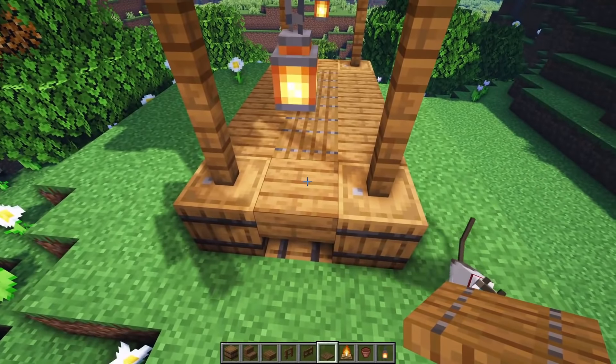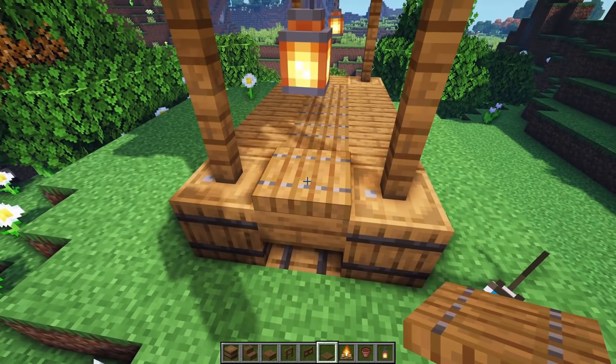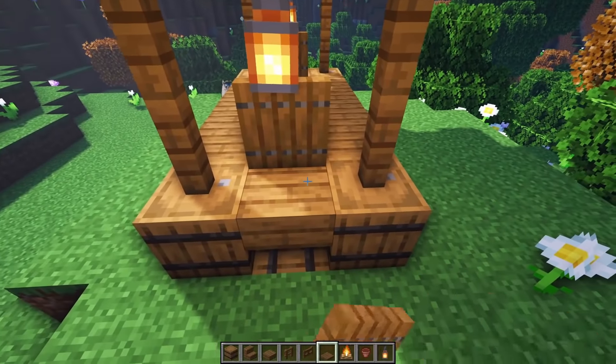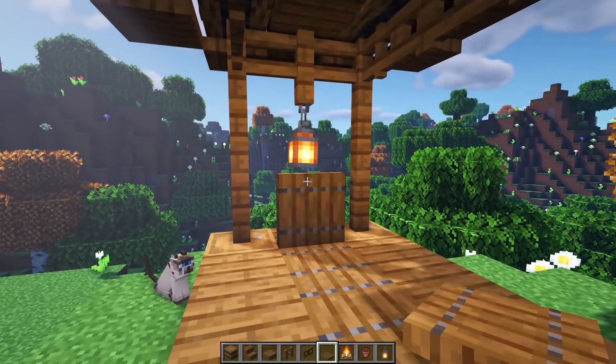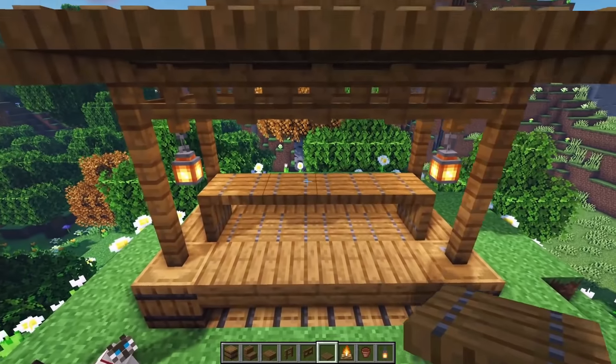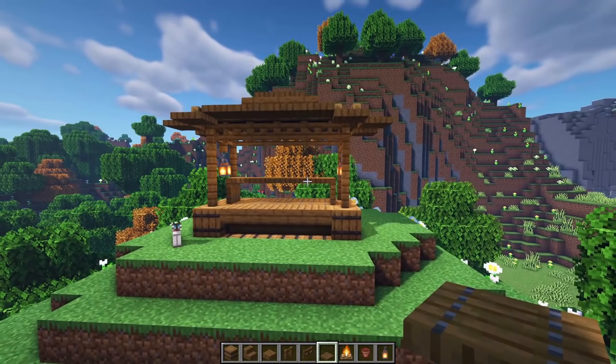Then let's jump over here to this side. Let's grab a spruce trapdoor, put it right here on this side, and then lift it up. Do another one over here on this end — spruce trapdoor — and then lift that up. Then we're going to connect it on this level all the way down like so. And our market stall is completely finished.